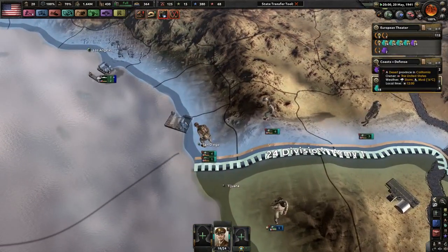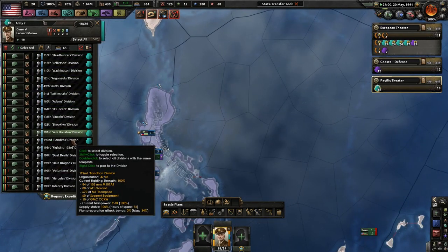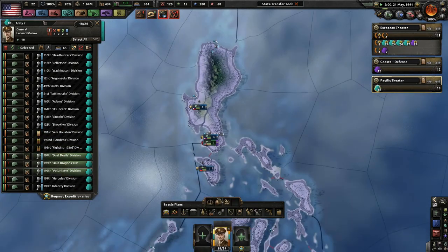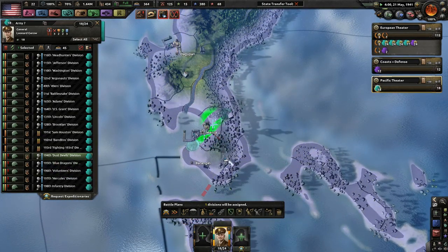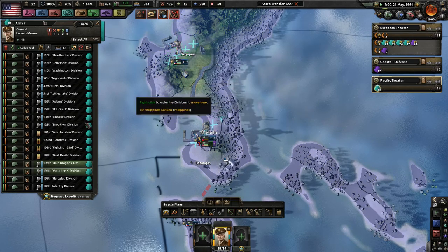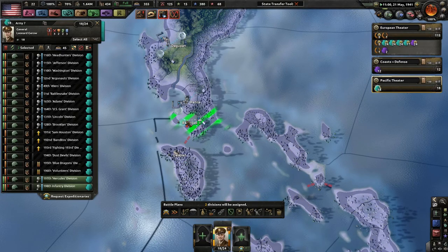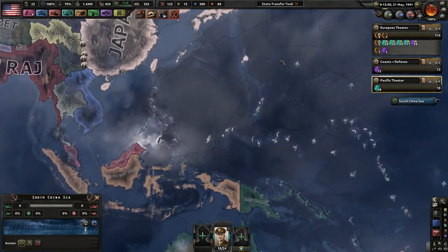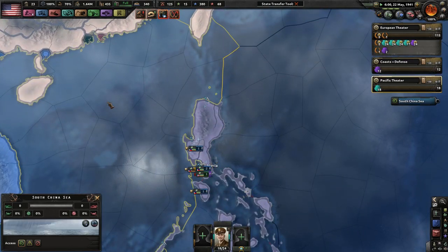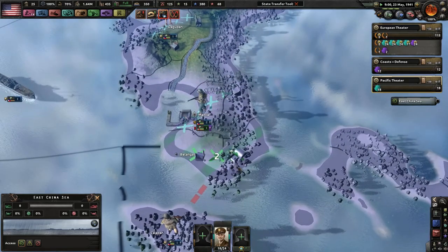As our ships are moving around, we still have a couple of divisions here. I'm going to try to hold the Philippines — this is probably a terrible idea, but I will try. Three come over here. I want just one division holding out in Manila, two holding out in Dagupan, and another two holding out at the air base here.